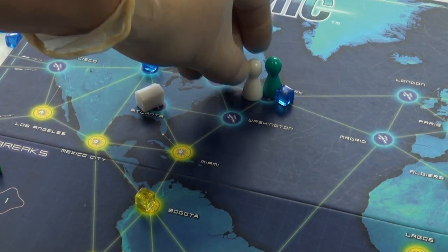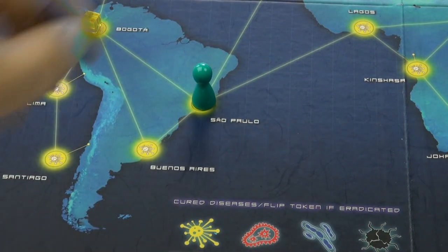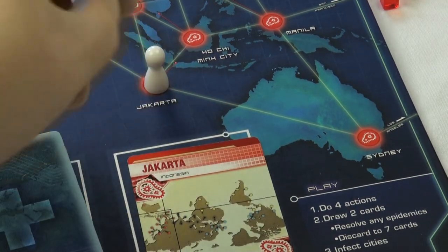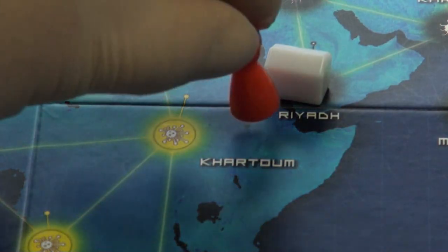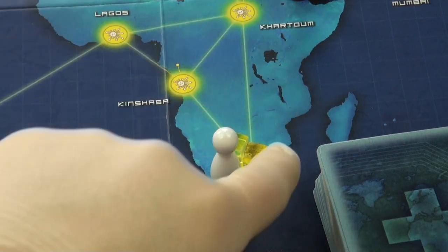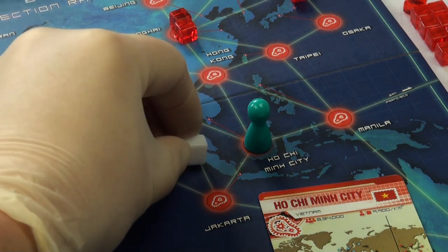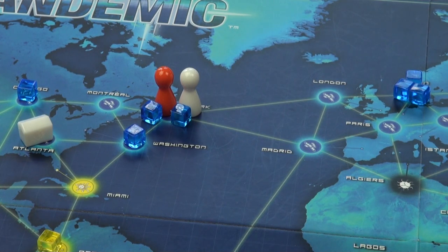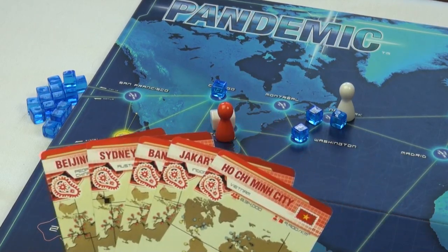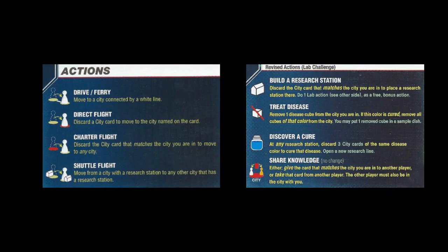On each player's turn, they have four actions. These actions can be: moving your pawn from one city to the next, discarding a card to go from anywhere on the map to that city or vice versa, moving your pawn from one research center to another, removing one disease cube from your current city, discarding the card of your current city to build a research center, giving the card of your current city to another player or taking it from them, or discarding five cards of the same color to find the cure for that disease — this has to be at a research center, though. And if you can't remember all of that, don't worry, they have reference cards to help.